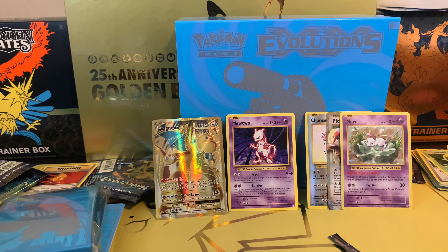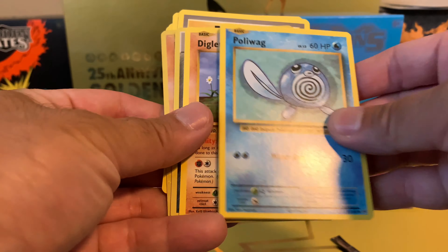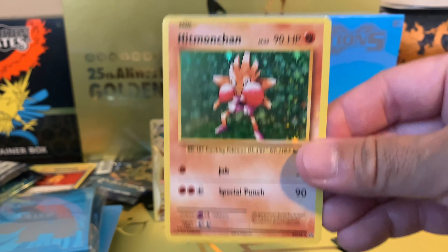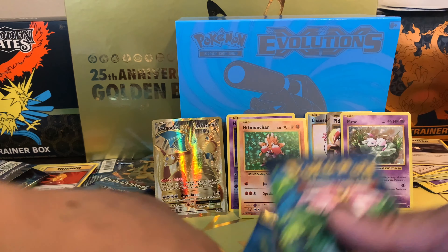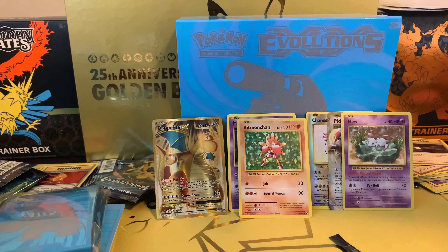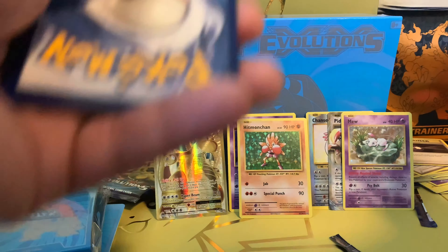I just want to thank my subscribers and viewers — I always appreciate you watching my videos. Please let me know what sets you want me to open. Trainer cards, Magnemite, Voltorb, Sandshrew, Poliwag, Diglett, Energy card Reverse Holo — and Hitmonchamp! Oh yes, I had one of these before but I think I sold it already. I got another one — that's so awesome.